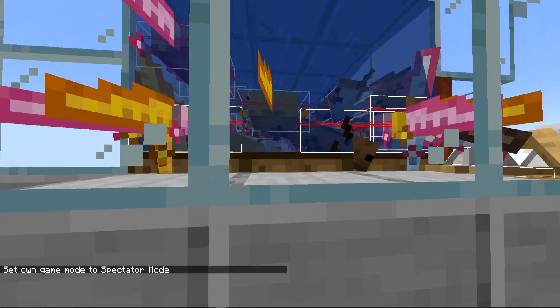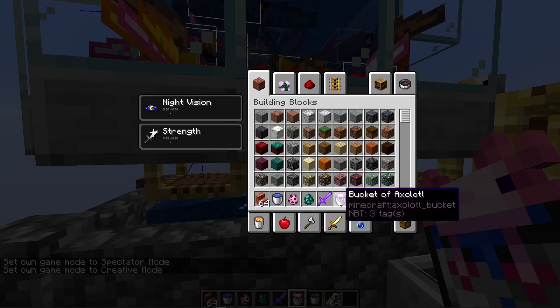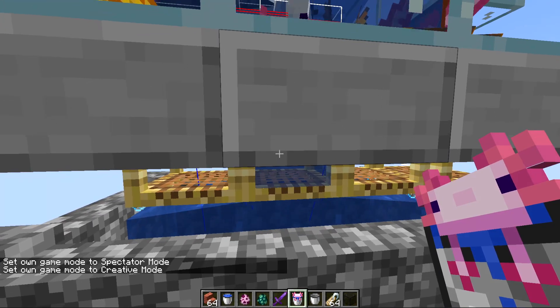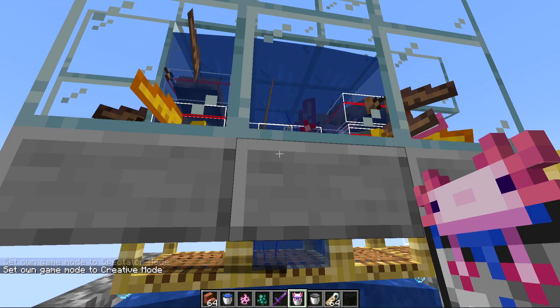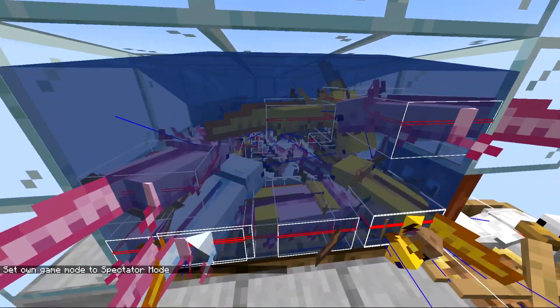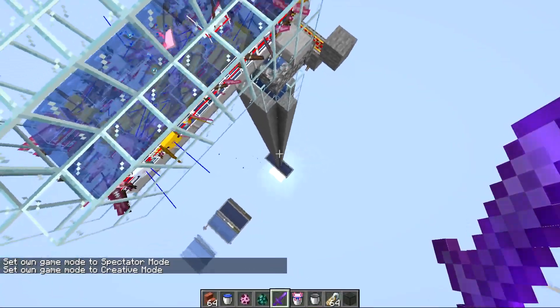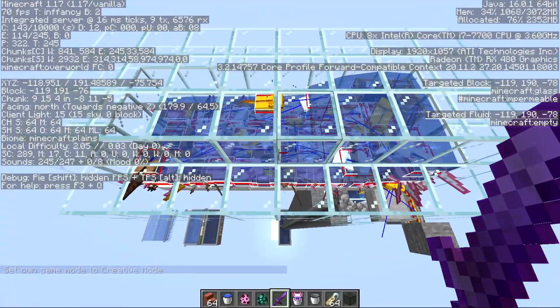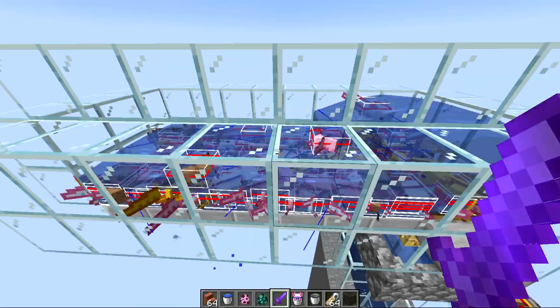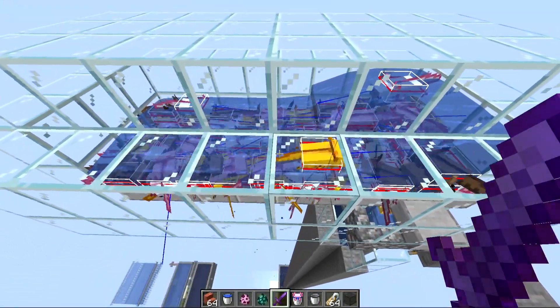Besides separating water and axolotls, this method does a second thing: we've scooped up an axolotl in a bucket and placed it back down, so it no longer counts toward the mob cap — it's considered like a pet. Every single axolotl up here is not blocking new spawns from occurring down in the farm. We have over 100 of them up here, which is actually a small amount compared to how many you'd need to find the rare blue and gold one.